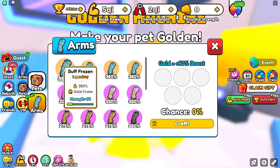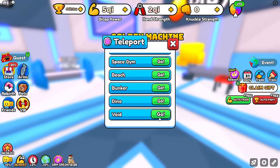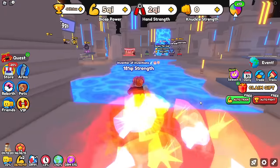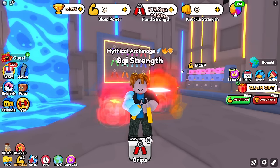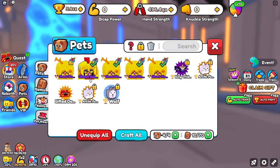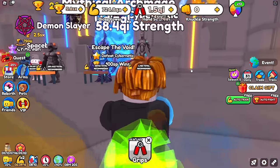I shouldn't have rebirthed — that got me like nothing at all. Arms, trails, pets — we've pretty much got everything maxed out to the gills at the moment. In order to beat the final world 6 cybernetic boss, we only need 1.4 SX strength. They nerfed the crap out of this guy — you used to need like 2.8 SX strength, but they cut it in half, which is a big help.